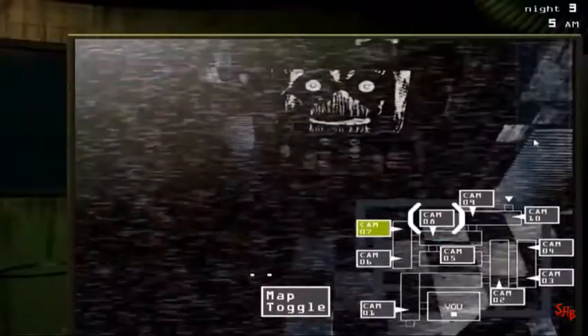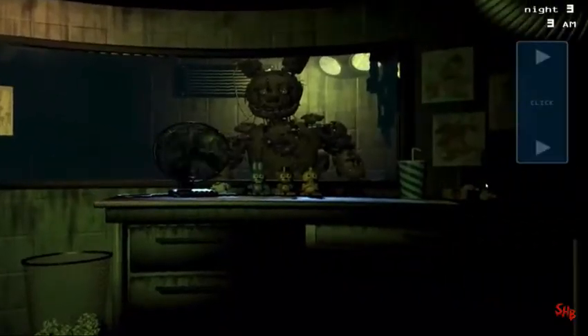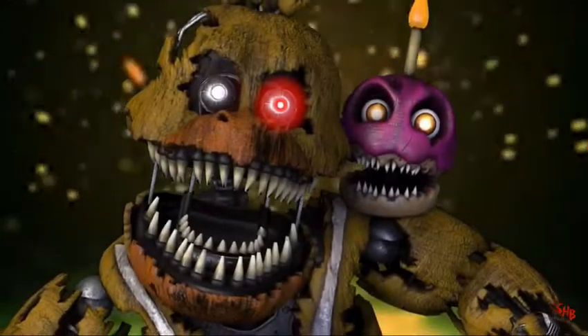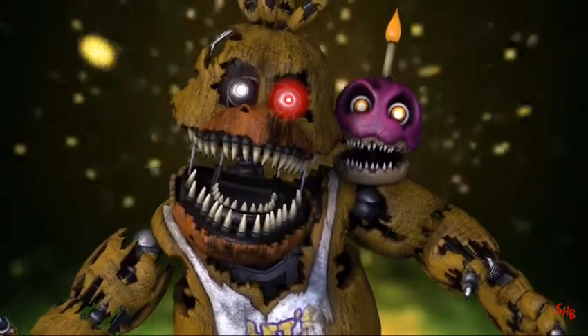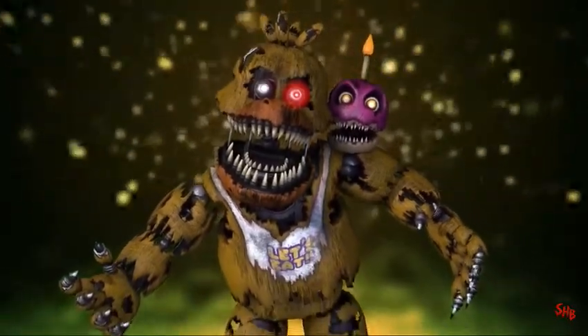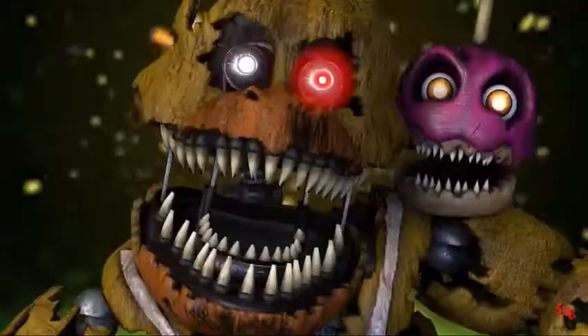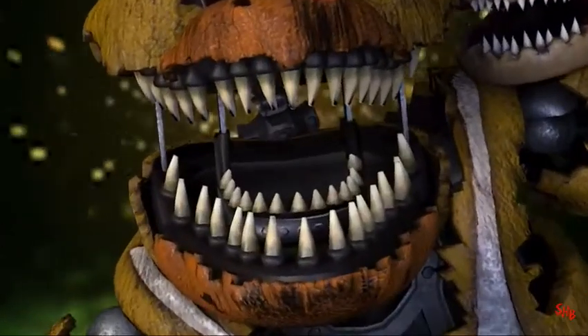Phantom Chica is a ghostly hallucination. Nightmare Chica appeared in Five Nights at Freddy's 4 with a horrifying new design. Her suit rotted off her body, featuring clawed fingers and several layers of razor-sharp teeth. This is one rendition of the bird you wouldn't want to mess with.